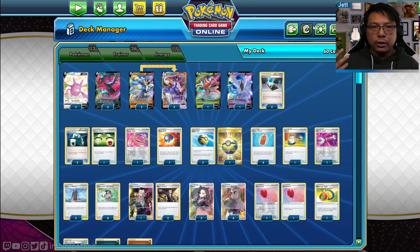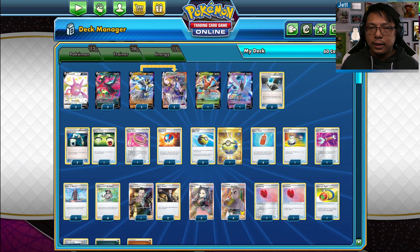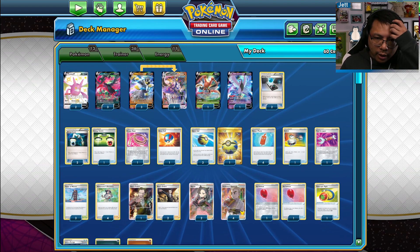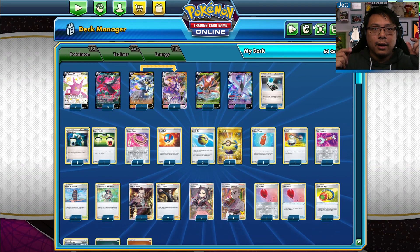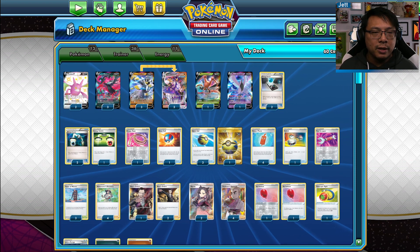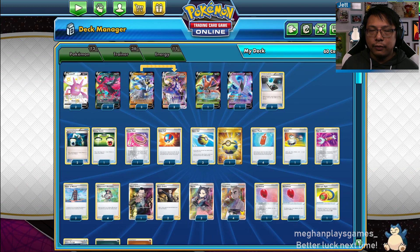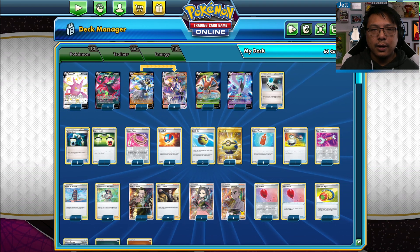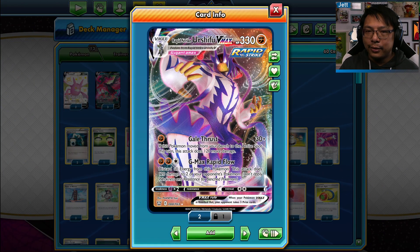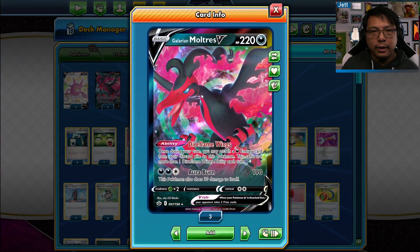So we're talking about the Urshifu League Battle Deck — out of the box it's a pretty solid starter deck. You can upgrade it to be the best pure Rapid Strike Urshifu deck. But right now in the current meta, Mew and Psychic Pokemon are running wild, and most versions of the Urshifu deck don't fare well against pretty much any Psychic deck because of how their damage output just isn't really there to catch up. So I've got a version of the deck that works a lot better against Psychic Pokemon — Mew in particular. We've added Galarian Moltres V: it's a Dark Type Pokemon that does double damage against any Psychic Pokemon including Mew V and VMAX.